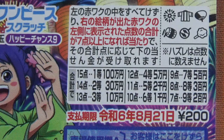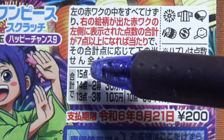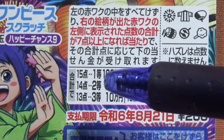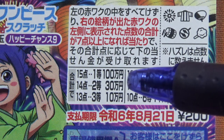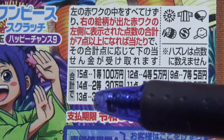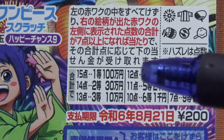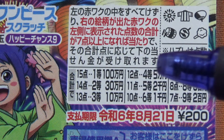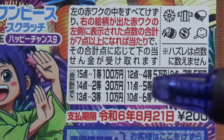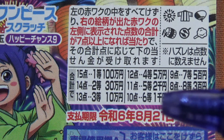Let's look at the prizes. Starting off with the jackpot: if you get 15 points — 15 ten, that is itto, the first prize — you win 100,000 yen. If you get 14 ten, 14 points, that is nitto, the second prize, you win 30,000 yen. If you get 13 ten, 13 points, that is santo, the third prize, you win 10,000 yen. If you get 12 ten, 12 points, that is yontou, the fourth prize, you win 5,000 yen. If you get 11 ten, 11 points, that is the fifth prize, you win 2,000 yen.